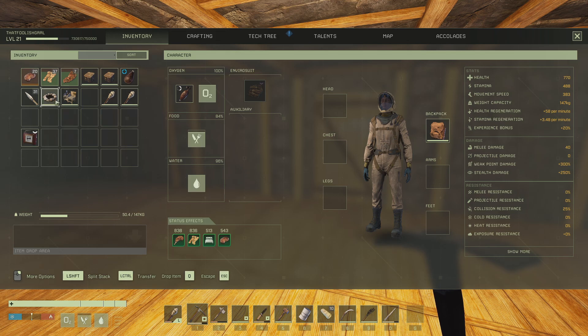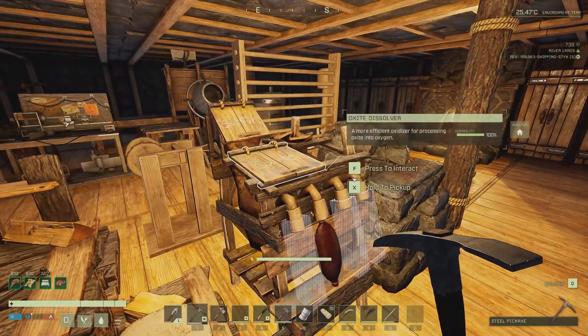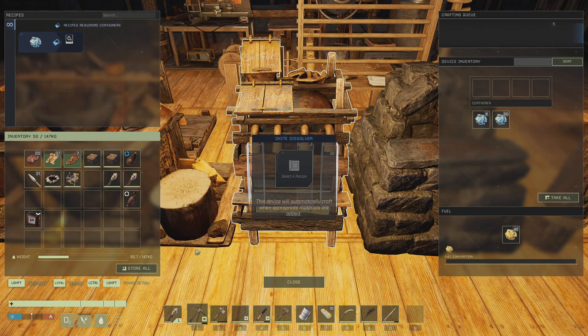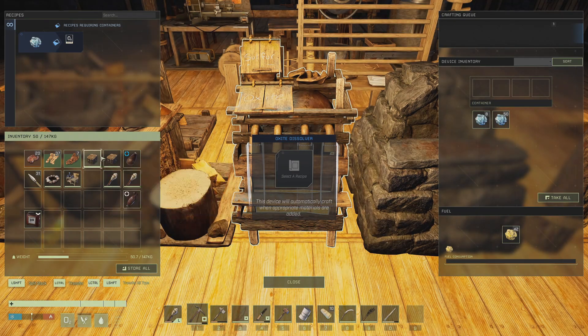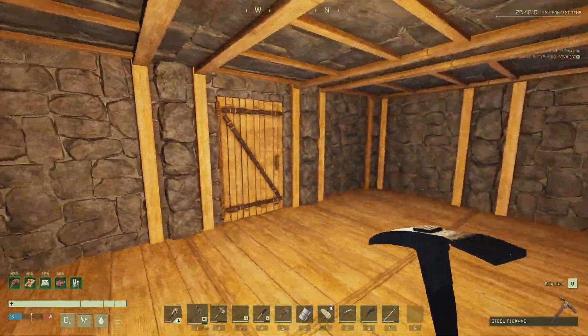Let's make sure we have some food. We have water, we've got oxygen. Just to be on the safe side, we are going to take you with us. We've got two torches plus we've got one on our back. Two storage boxes, one campfire, and we can collect what we find while we're out there.